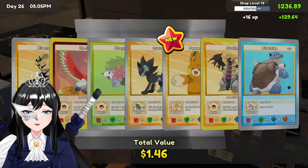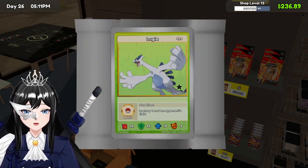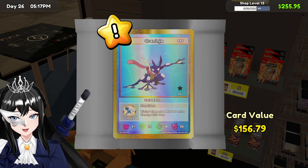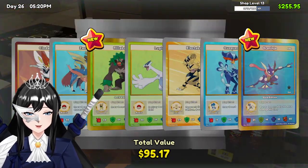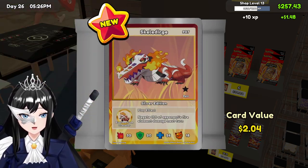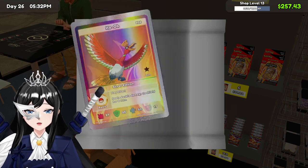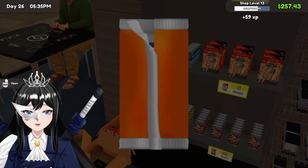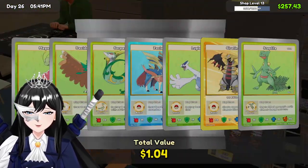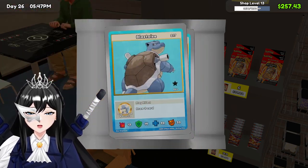That's a new one. 156 Greninja Gold! Nice, that was a banger card. But I think our Shinx is the three-on-one, 23 bucks. Ho-oh, silver edition. I wonder if they'll add shinies here — shiny Pokemon, come on.